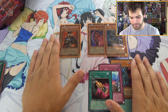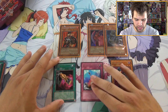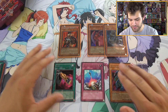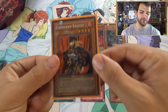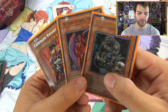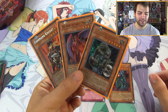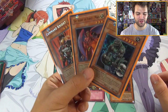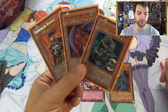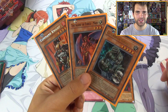Recap for this epic classic 2004 tin opening: we got three rares and two foils. Rares were Compulsory Evacuation Device, Anti-Spell Fragrance, and Dark Jeroid — monster, magic, and trap. Then three foil cards: Command Knight from the tin, Agent of Force Mars (super rare), and Guardian Grarl (ultra rare) for the insanity. That could have been Exodia Necross, but still really cool to get two foils out of a tin. Love these classic cards! Thank you for watching — thumbs up, and stay tuned for that update video. Simply Unlucky signing out!